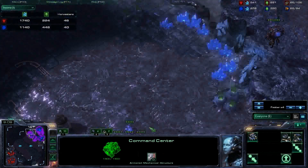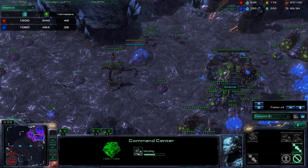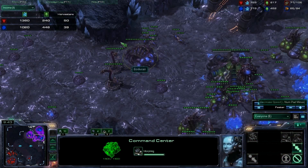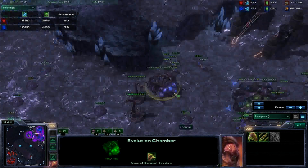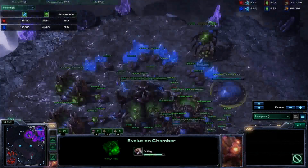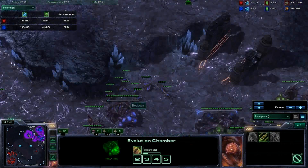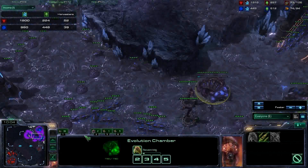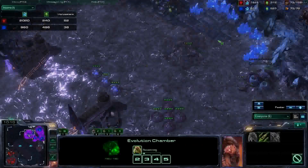What drone number does he stop on before he does this high-econ aggression? I think he should be around 50. 50 is usually where you want to go. He's got a second Evo Chamber — and this is also a big part of this build. You get double Evo Chamber, you start on double upgrades. He's actually got three Evo Chambers — he forgot he built the first one because it was early. A lot of people accidentally build extras. His aggression starts at around 50 drones, and he's going to get a third hatch.